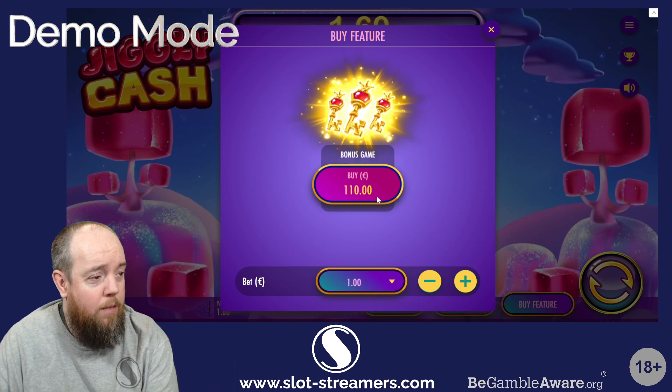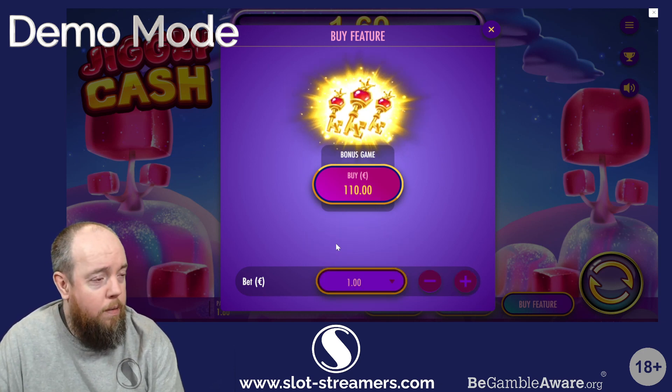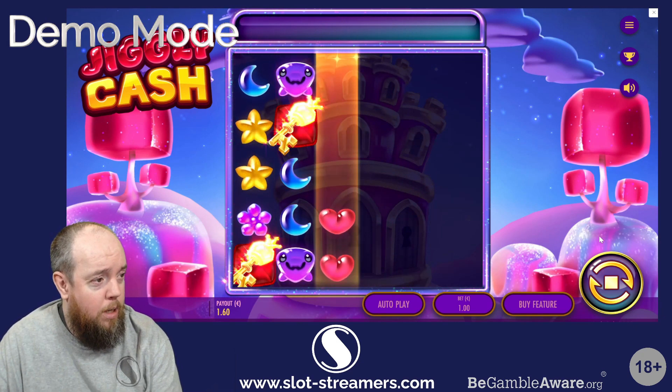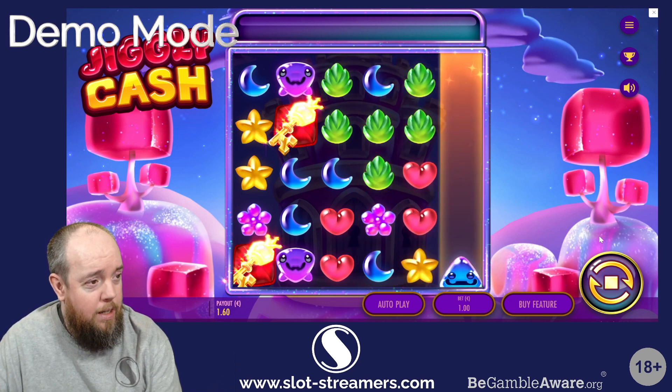After 50 spins we are 38 and a half x down, so not the best. Let's have a look at the feature and see what we get from there. As I said it's 110x, which is quite a lot for a feature when it's only the base game feature. But we're going to get it straight away — it's going to tease us first.